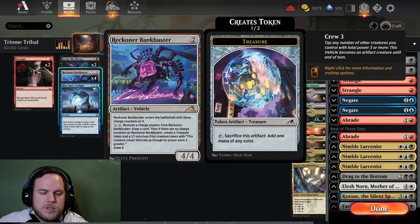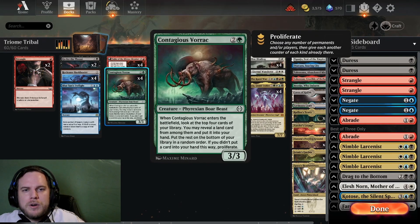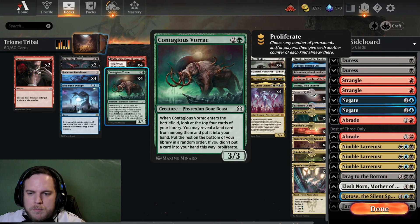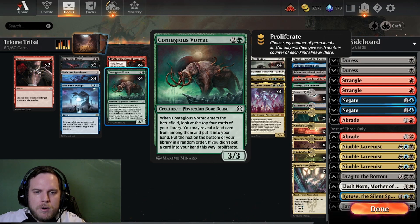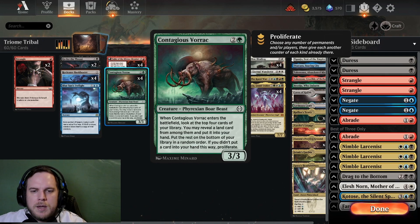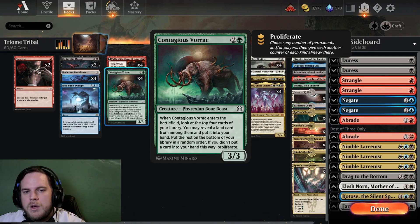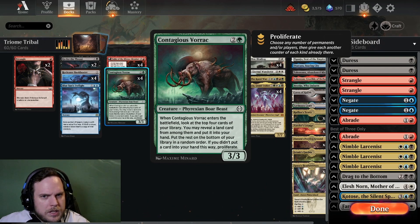We play four Reckoner Bankbusters — two mana, really good card draw that can also attack. The Bankbuster is really cool with the Boar here. This is a deck where you play the Contagious Vorrac, especially with the many lands we need. It's a 3/3 for three mana, which is already decent. When the Boar enters the battlefield, look at the top four cards of your library. You may reveal a land card and put it into your hand; put the rest on the bottom in random order. If you didn't find a land, put a card into your hand. Then it proliferates.